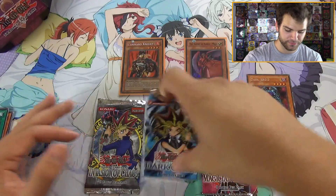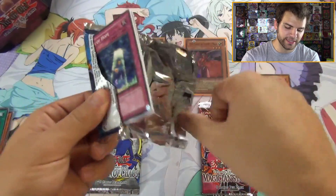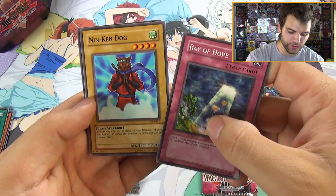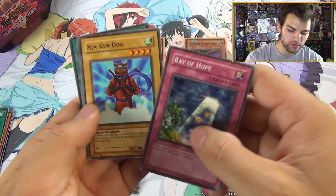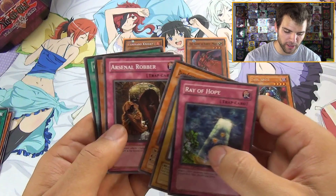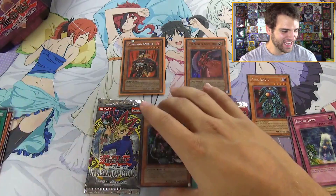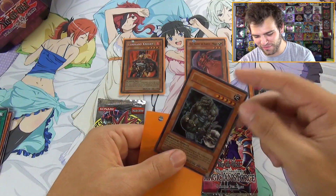Magician's Force and Invasion of Chaos are like two of my favorite sets by far. Let's do Dark Crisis first — still in the top ten. From this pack: Exodia Necross is in this set, Ray of Hope, Nin-Ken Dog — a ninja dog who has mastered extreme ninjutsu — Dark Scorpion Manet the Thorn, one of the better Dark Scorpion cards, Arsenal Robber, and an ultra rare — Guardian Grarl!